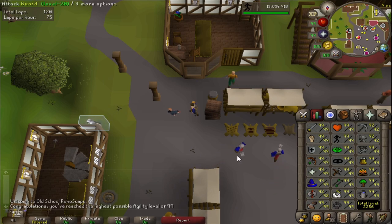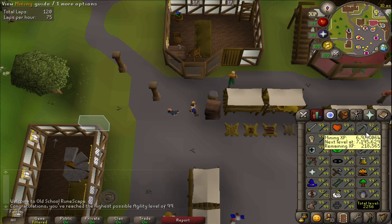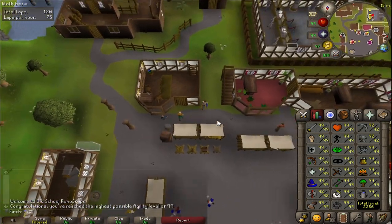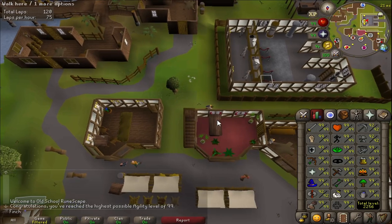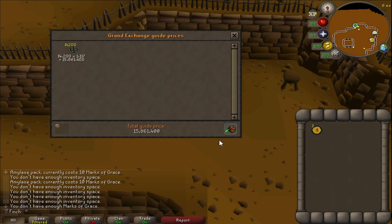Mining and Runecrafting are abysmally slow. I think I'm going to leave Smithing till last because I'll probably be doing a lot of Motherlode and want to make use of the ores I get there. I ended up trading in my Marks of Grace from 99 Agility - about 15 mil worth of Amylase crystal, nearly 16, which is around 3500 four-dose stamina potions. So I will not be struggling for those for a very long time.